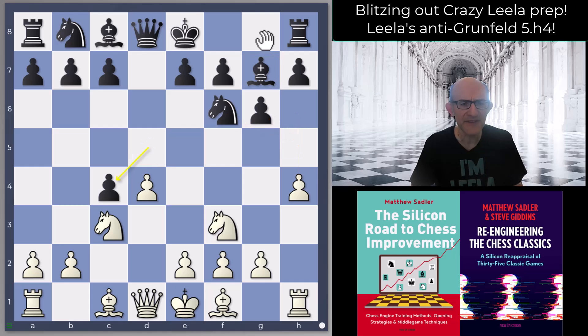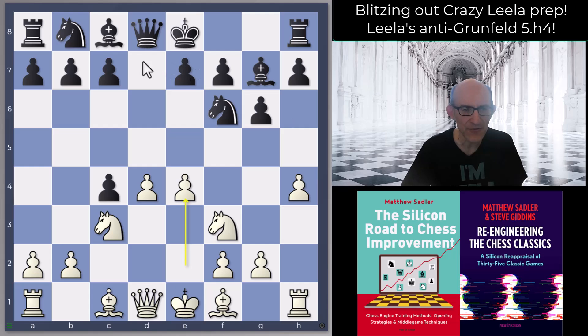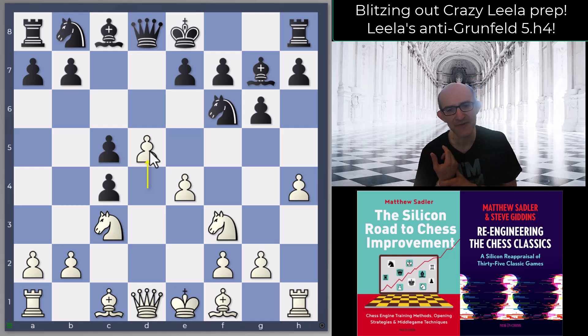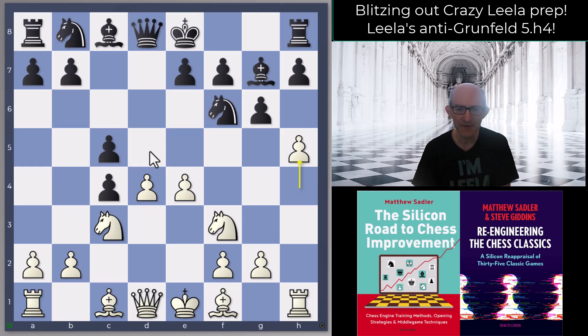So dxc4 is the most popular move. The idea is that when you play dxc4, you can meet h5 with knight takes h5 — that's the idea — and of course you're opening the d-file so c5 is going to start coming in. Leela wants e4, and now c5 from black, and this is where the really interesting thing comes in. D5 is Leela's main line even with contempt, and it's the main theoretical line with loads of analysis available. But Leela's second idea was the one that really appealed to me: the move h5.